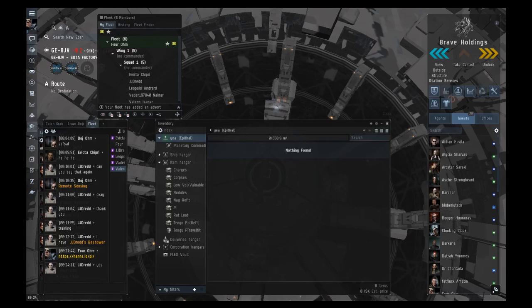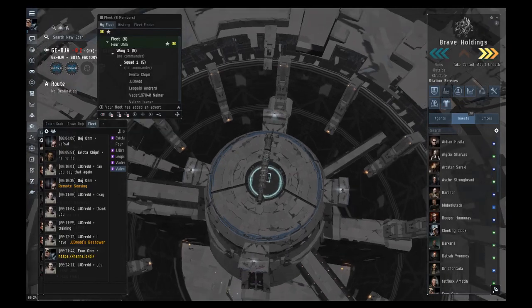Go ahead and undock and then immediately stop your ship, making sure you have the command center in your cargo bay.